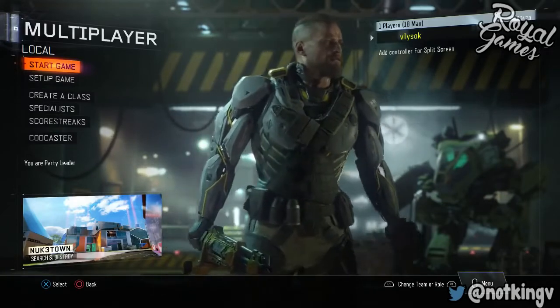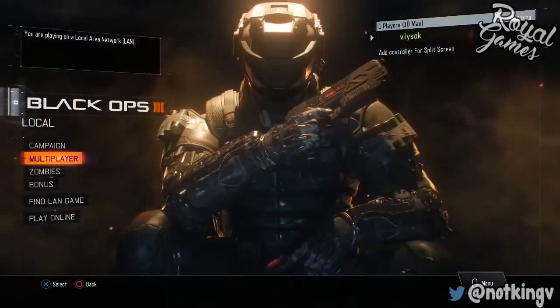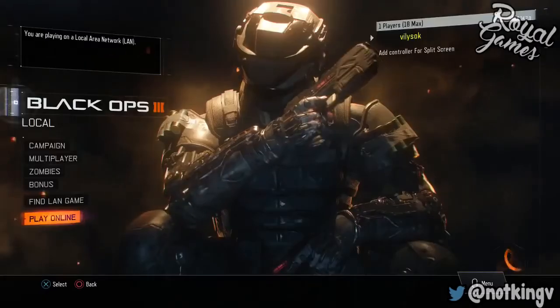Once you're done with that, it should put you in the local sessions. Now sit and wait about 5 seconds. After that, back out of your local sessions, go to multiplayer and go to online — and you can see you have the Prestige done.